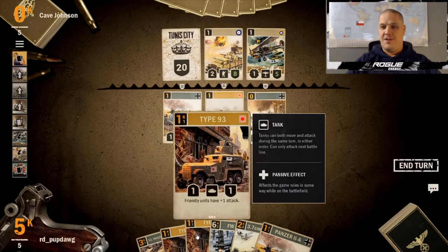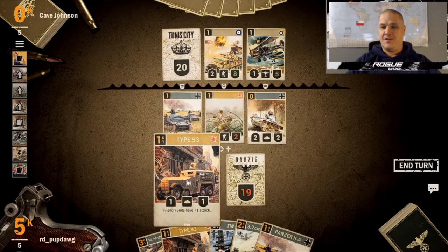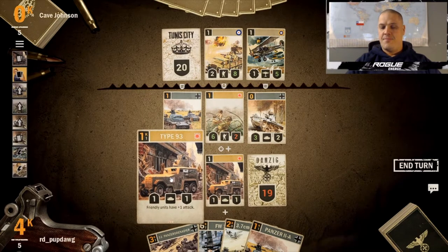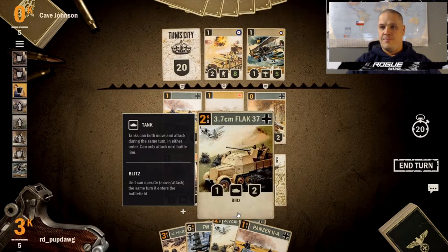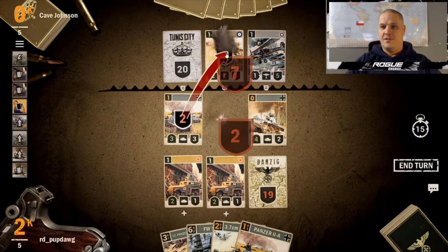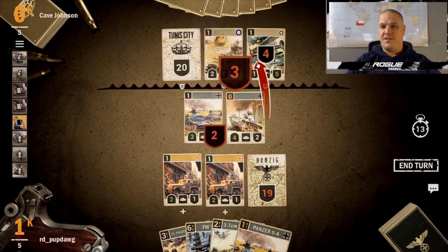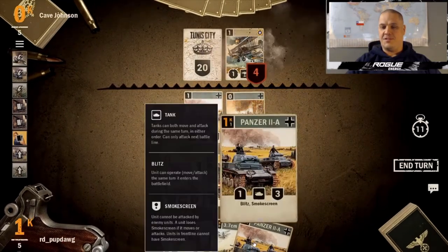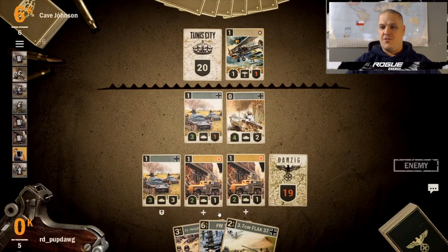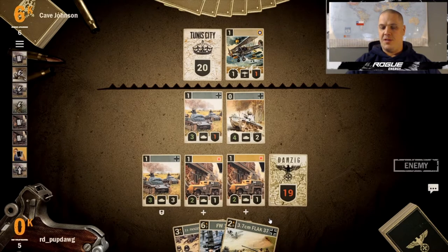We drop the Type 93s. We have enough to attack with all the front-line units — we almost kill the Guard with Kagashima. It takes two hits to kill it. We go to seven, hit it to a 3-3 so the tank still lives, then do remaining damage to that one. With one credit left we put down another tank while we can.